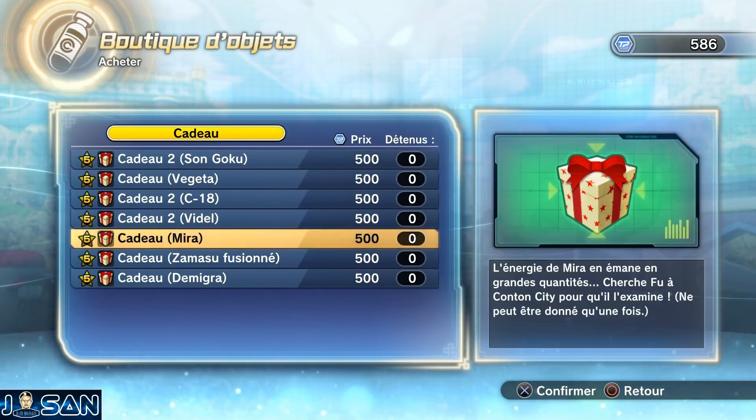Si vous voulez Mira, vous devrez acheter 100 cadeaux. Pour Zamasu et Démigra, ce sera pareil.